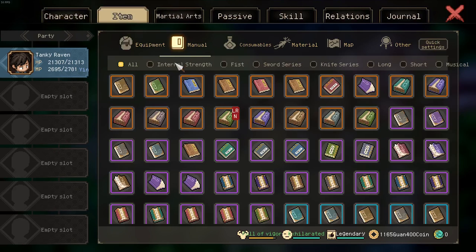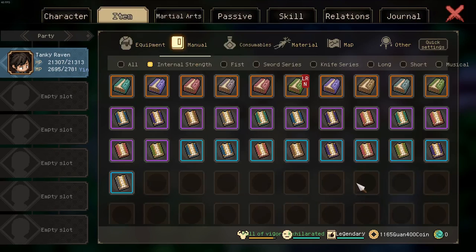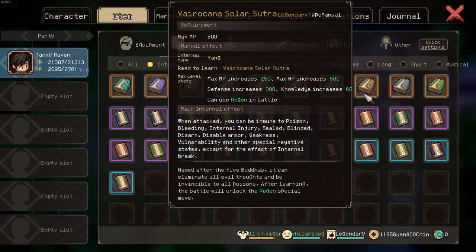The second honorable mention is the Virokana Solar Sutra. It mostly grants status immunity. It's only really helpful if certain enemies stack statuses on you — most likely seal, which is the most problematic one. In other situations where enemies do not stack status effects on you, it is not worth running.